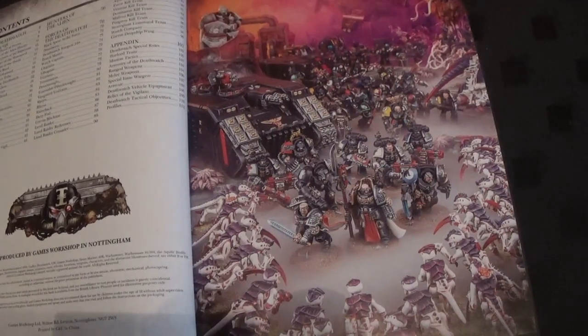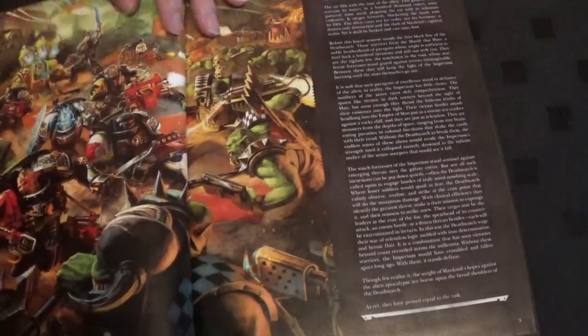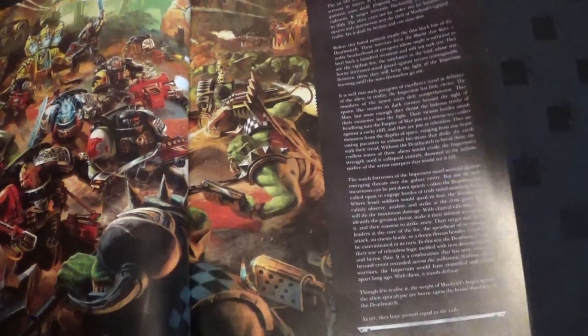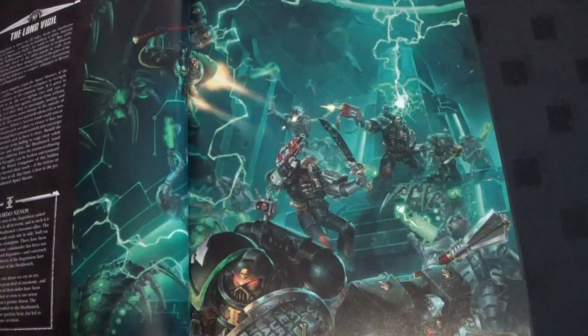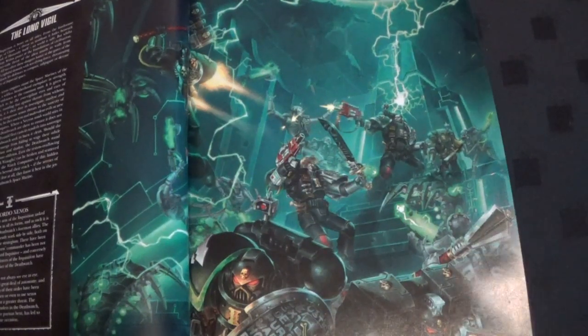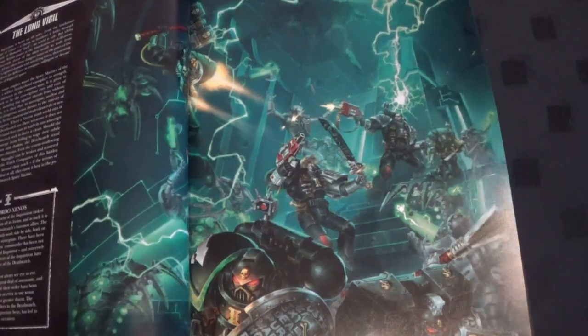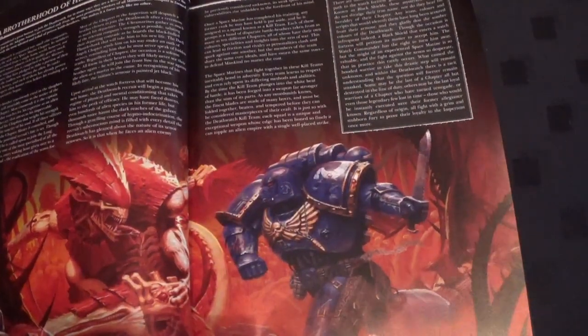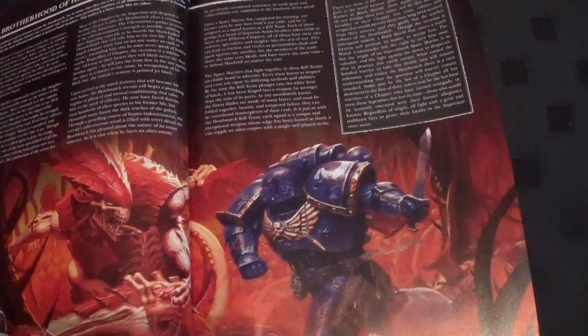Alien hunters. Now we have a front page there with fighting Orcs, and a little bit of a blurb about the Death Watch. We have the Long Vigil — you'll have to read all this stuff. I like the Ordo Xenos, my favourite order of the Inquisition. Fighting Tyranids again there. That's Kraken isn't it? Hive Fleet Kraken, it looks like it to me.